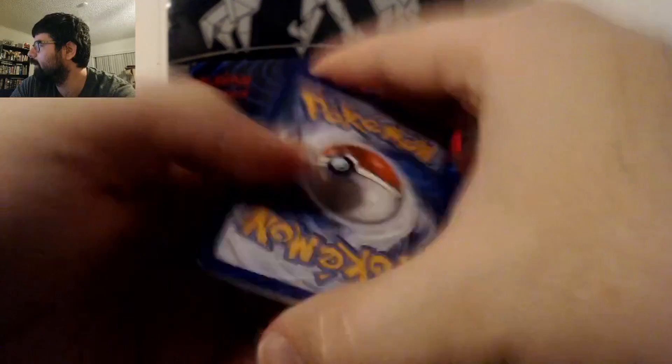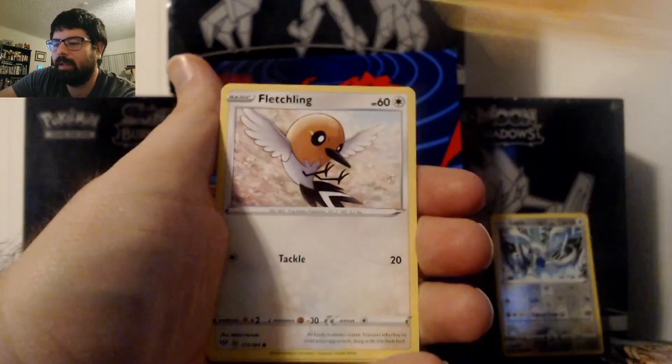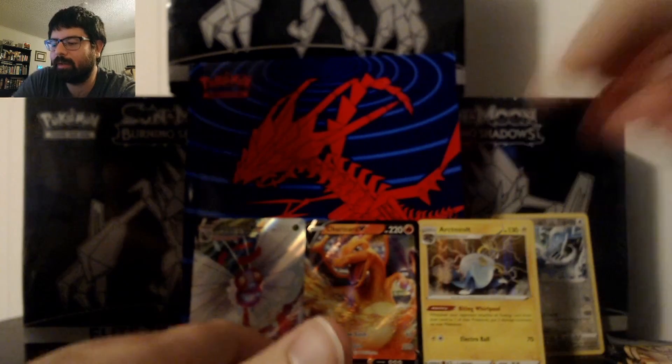On average you get two hits per box, but that's just an average, so we can hopefully get one more decent pull. Pack 4: Fighting Energy, Yellhorn, Flaffy, Carnivine, Phoebus, Simeon, Fletchling, Wimpod, Grimer, Reverse Starly, and a Holo Arctozolt. This ETB crushes the one I just opened. If you want to see some bad pulls, look up my video for the Burning Shadows Elite Trainer Box — that may not sound like a rolling endorsement, but you should watch it if you want to know what you're getting yourself into with Burning Shadows.